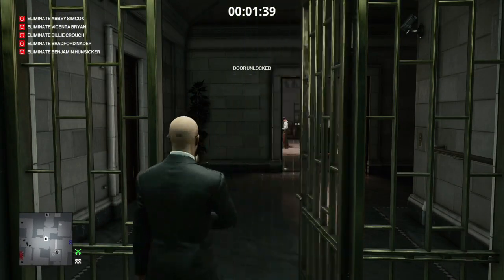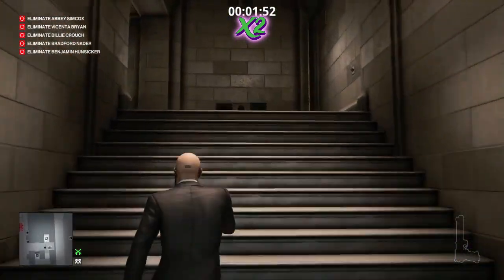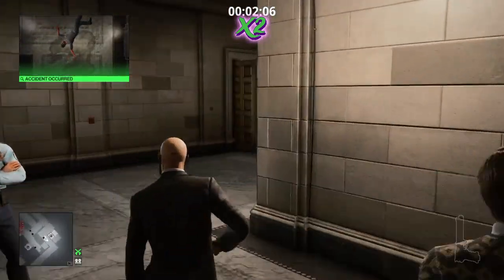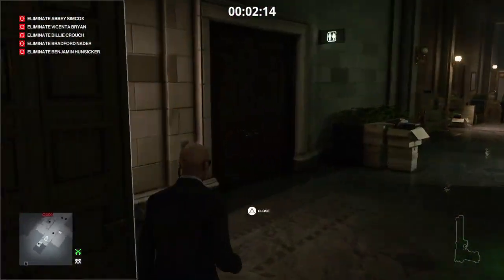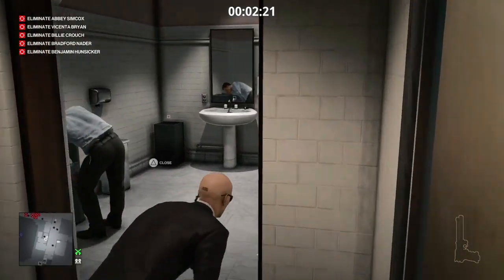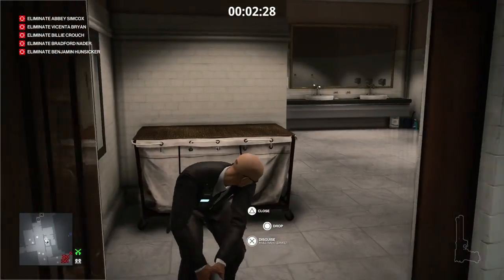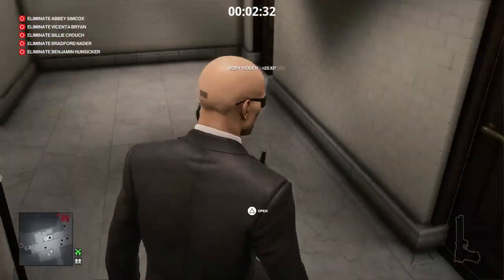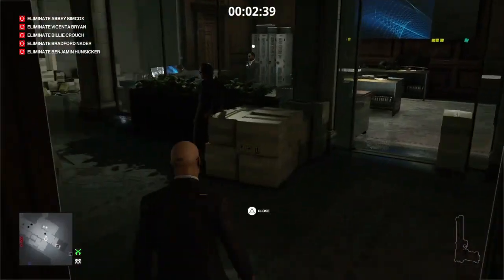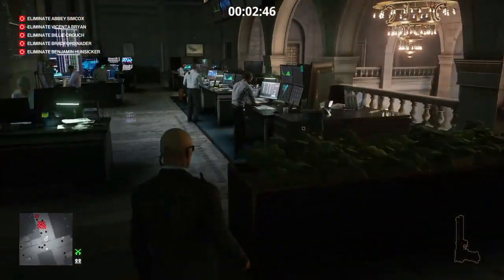We make our way into the deposit box room, lockpick through the gate, and head up to the second floor. We grab the wet floor sign past the janitor on the first floor — he'll fall over and render himself unconscious, and no one will notice. Once we make our way up to the second floor bathroom, we quickly get rid of the drug-taking employee in there, as he'll be an annoyance later. With him out of the way, the bathroom is ours.